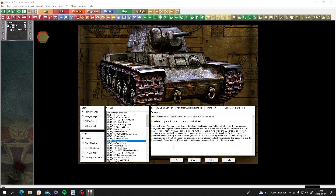The scenario briefing: Panzergrenadier Division Grossdeutschland, commanded by General Hörnlein, was arguably the strongest division the Germans fielded at Kursk. The attached Panzer Regiment 39 boosted the total panzer count to nearly 300 tanks - similar to the total number of panzers in the whole of the Second SS Panzer Corps. Hörnlein's plan was simple: lead with armor over a narrow frontage and smash a hole through the Soviet defenses, then use panzergrenadiers to roll up remaining Soviet positions.